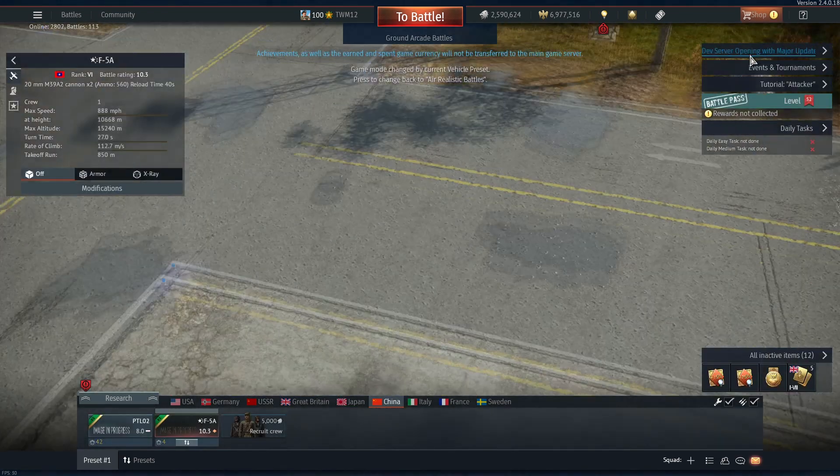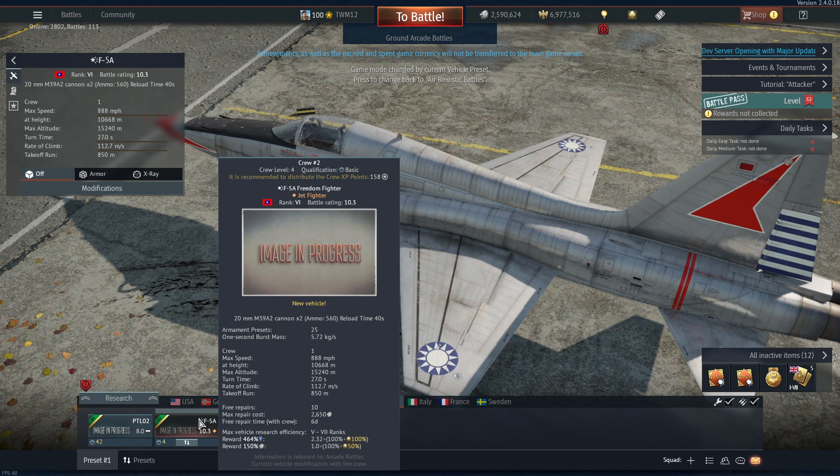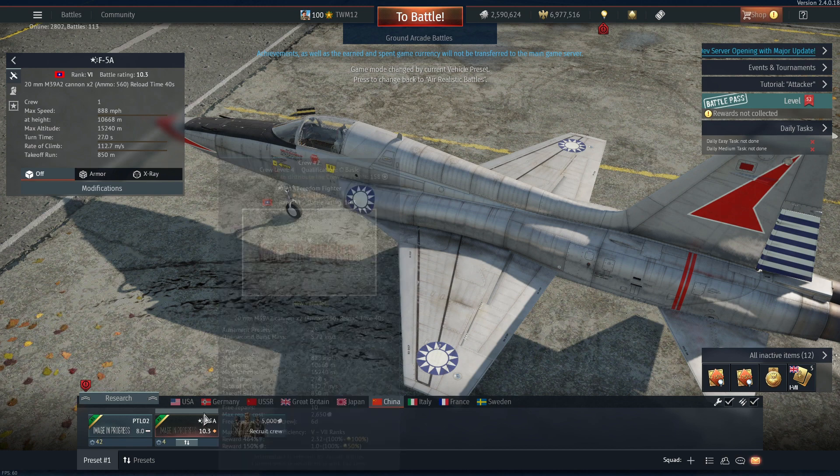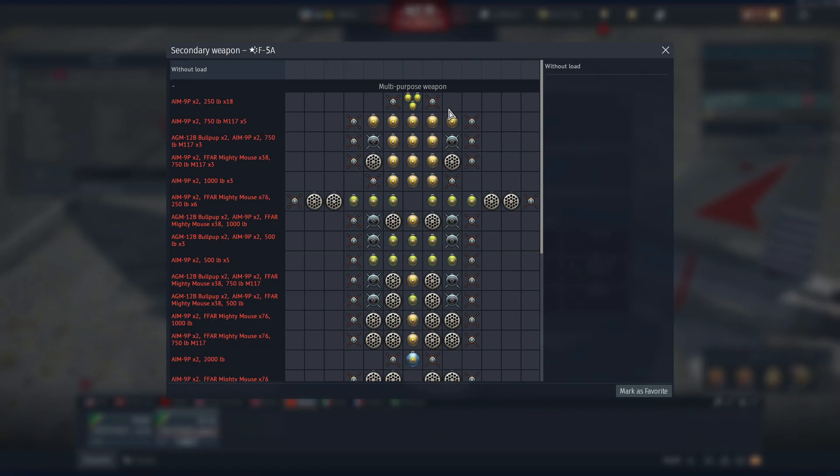For China, we've got the long-awaited F-5A4, which I'm really excited for. It is a nimble Casper in my opinion and I cannot wait for it. The secondary weapons are unreal — there are so many capabilities. You get AIM-9Ps and can carry 18 250-pound bombs. Like that is unreal. Or you get Mighty Mouse rockets — there's plenty of mix-and-match CAS capabilities.